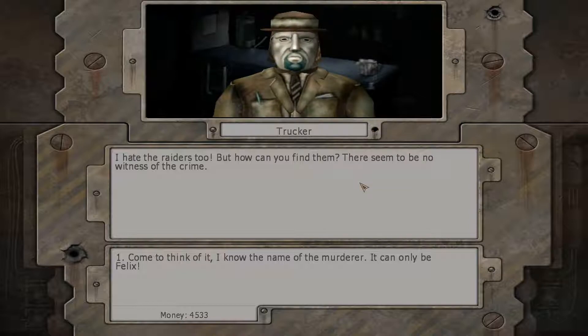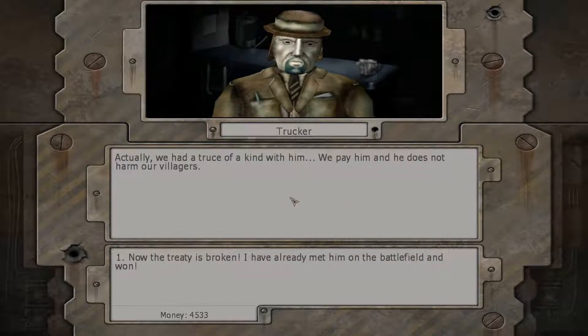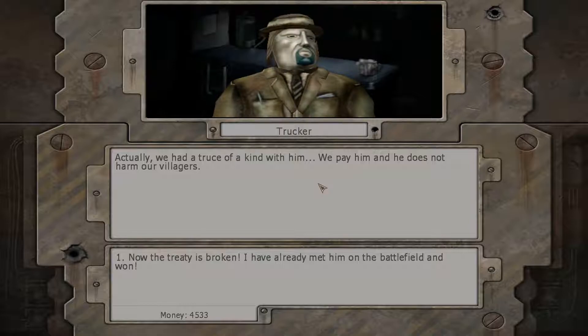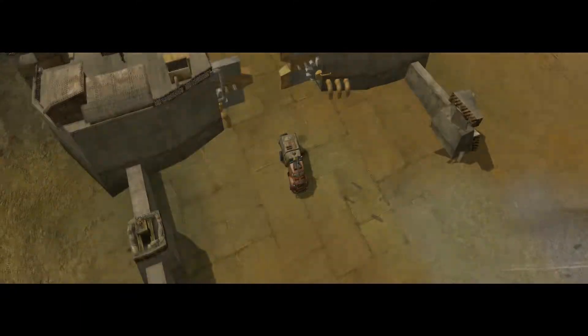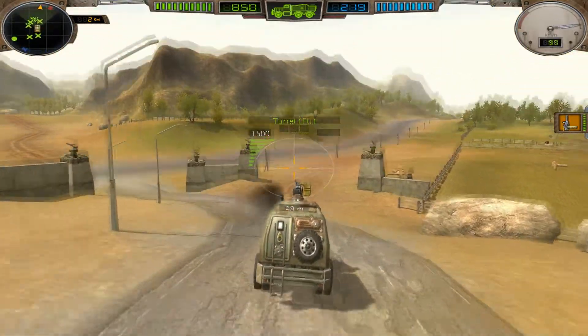He explains that Felix is dangerous and resides in a small, well-defended village base. He had a truce with Felix - they paid him and he didn't harm their villages. Now the treaty is broken. He says he's already met Felix on the battlefield and won before. He'll help attack the lair. He sends us to Troisk to talk to the barman who owes him something - probably gonna get another PKT.